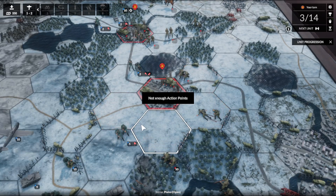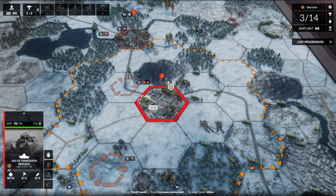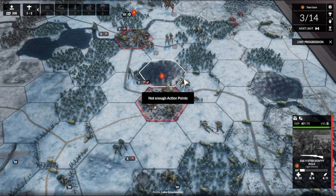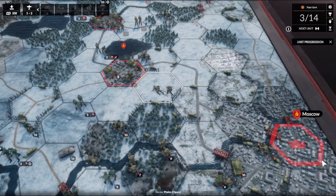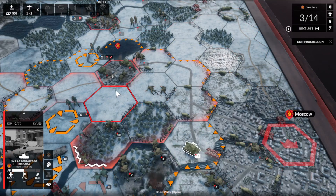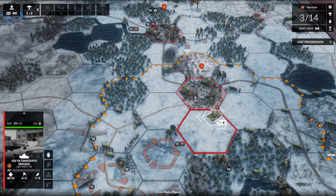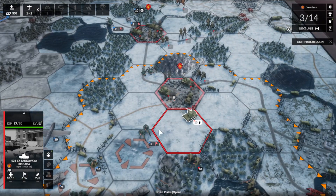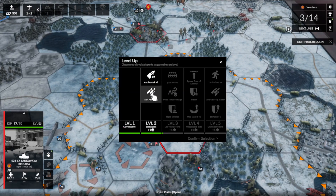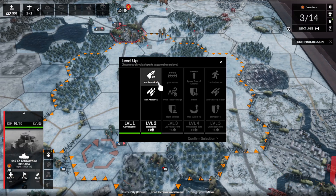I don't like this Panzer unit right here, and there's really nothing we can do about it. We take the light tank and hopefully get line of sight on him — we do. Outstanding. Welcome to the party. And you level up right off the bat? My dude. We're going to take soft attack — I just feel like that's what we're facing down.